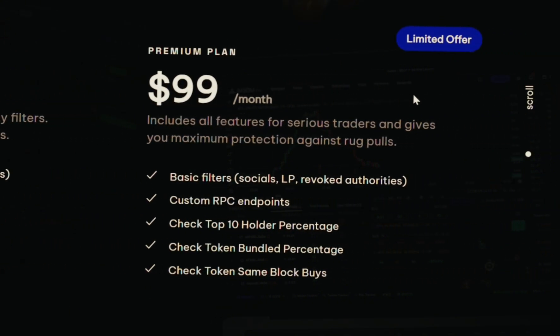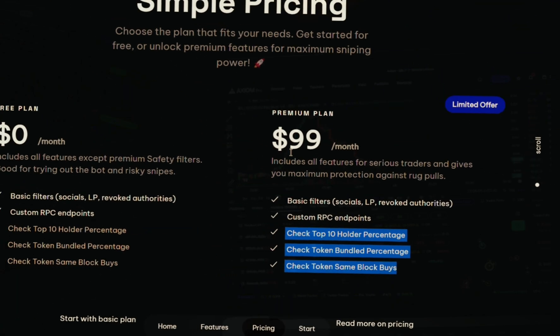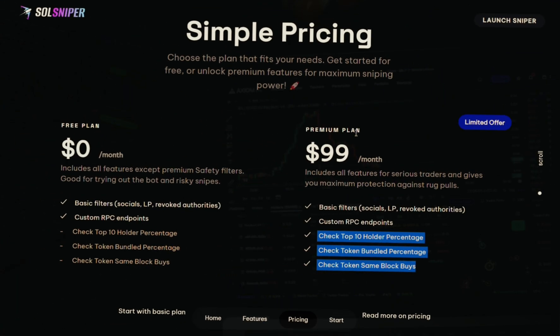The premium plan has a limited offer on it. It has all the features of the free plan. However, I highly recommend the premium plan mainly because it lets you filter out a lot of those spammy meme coins. That's the main difference between the two plans.